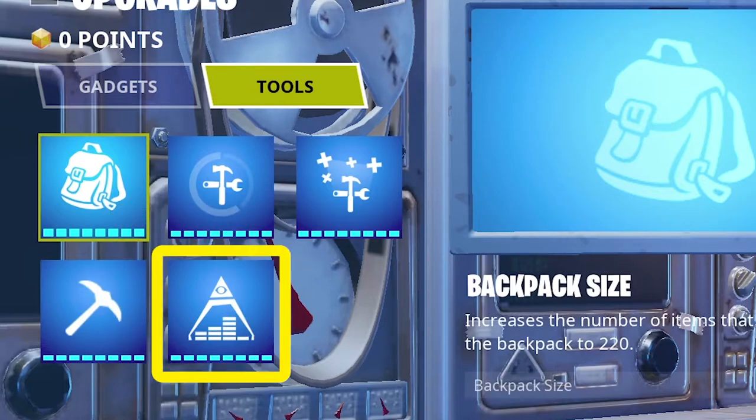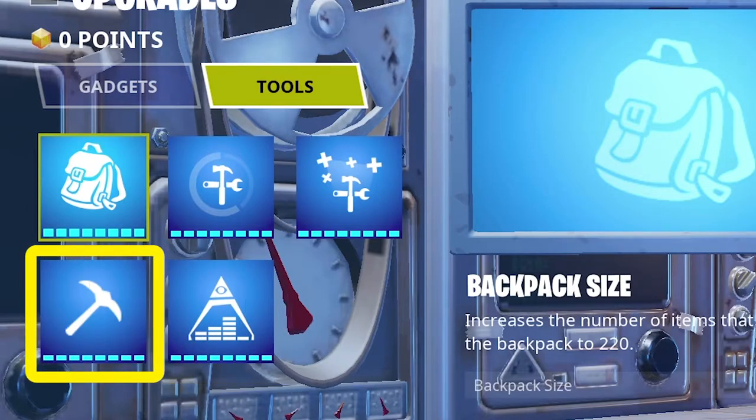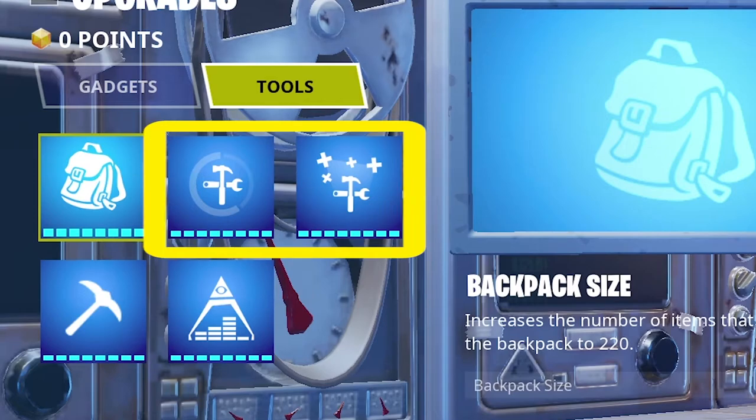First is Backpack — giving upgrade points to it will increase the number of items you can carry. Then we have Storage — similar to Backpack, but it's not with you everywhere. Next is Pickaxe — giving upgrade points to it increases your pickaxe damage and you'll also be rewarded with exclusive special pickaxes in the game.